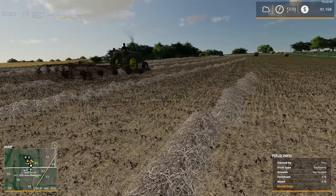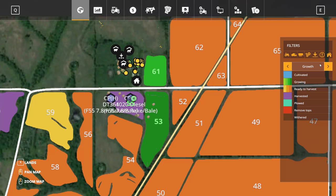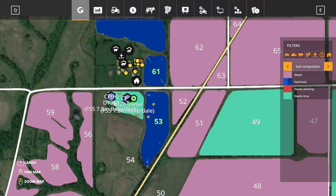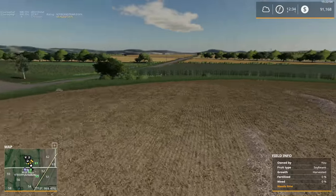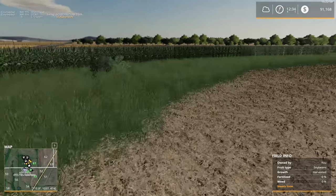I'd like to get this field replanted this episode — at least get started on it. We probably won't quite finish replanting, but we'll start. This field doesn't need to be plowed I think. Oh, it does need lime — yes, it did need lime if I remember correctly. We've also got some bales that are escaping, which is going to be fun to find.